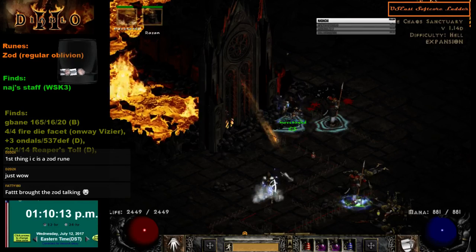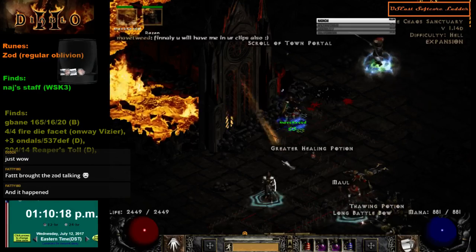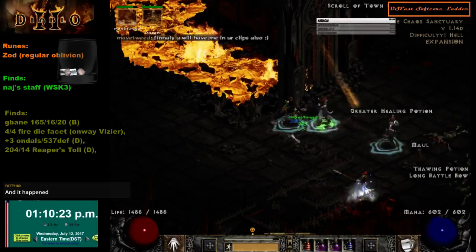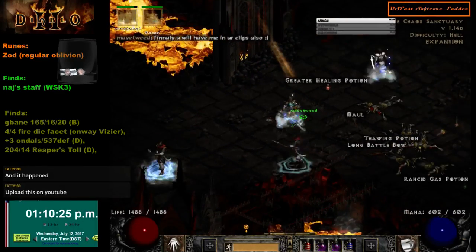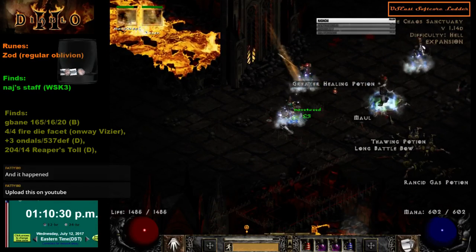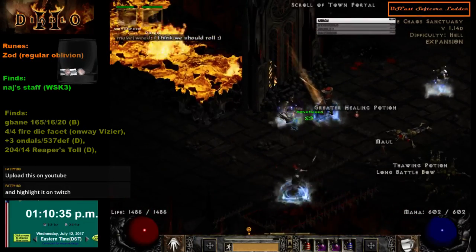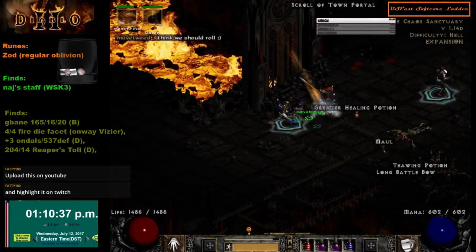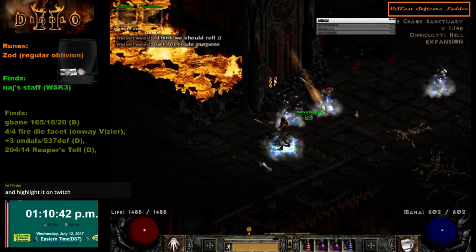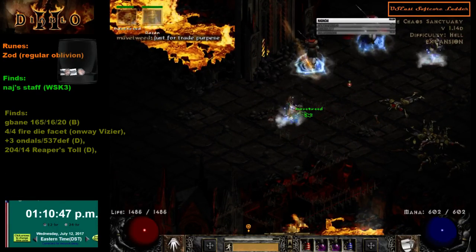I know that feeling, Simon, when you see it for the first time. I've traded for Zod before, but finally you have one. Do we roll for it? I mean, I don't mind giving it to you, but do you want us to roll for it? Pretty sure you win anyway. I mean I don't really have a use for it — it was your kill. Yeah, just for trade purposes, right? I have it in highlight, so it's fine. I don't really have a use for it right now anyway.